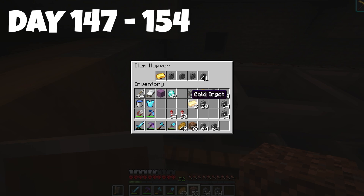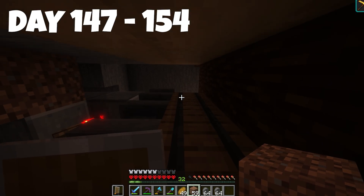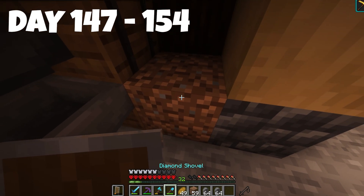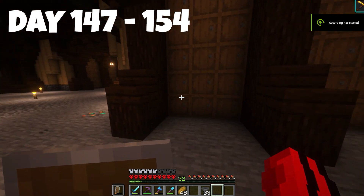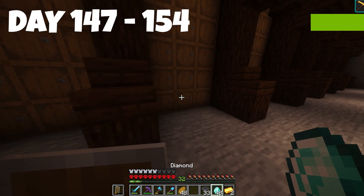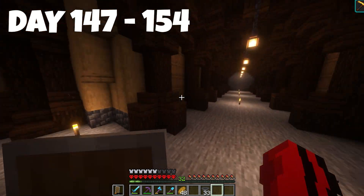At the bottom barrel it should appear — and yes, there it is in the bottom one — that's exactly what we need. I got it to work! There should be no issues now. I just put a little bit of hoppers over the top of the comparator hoppers and that seemed to fix it. So this will sort redstone, gold, diamond — and that worked.